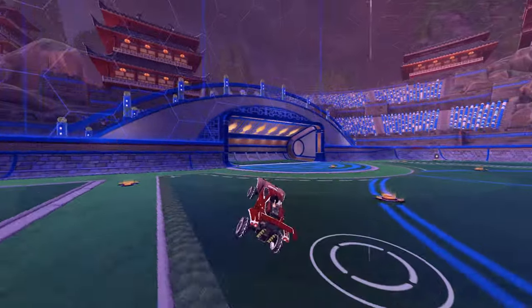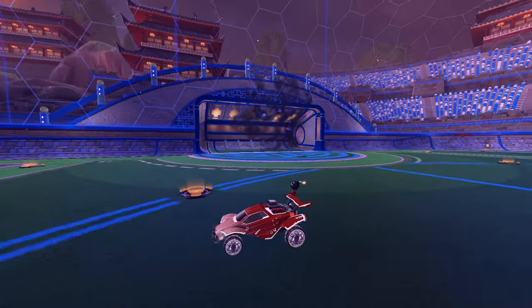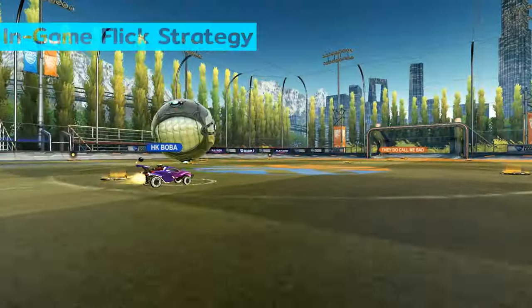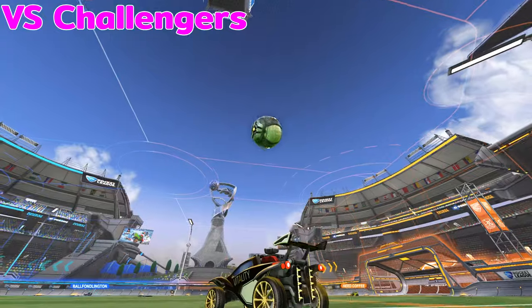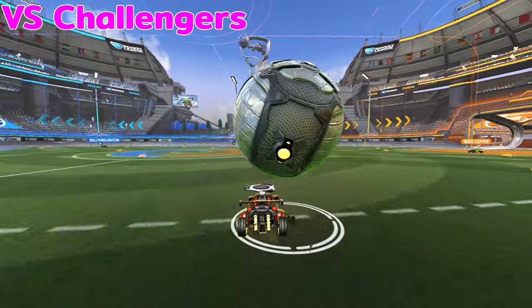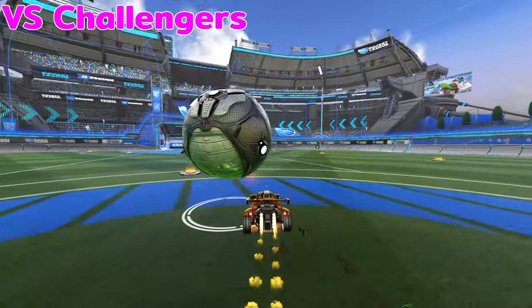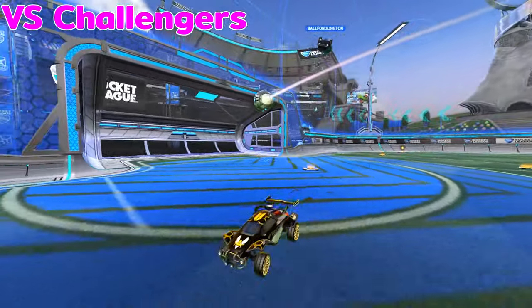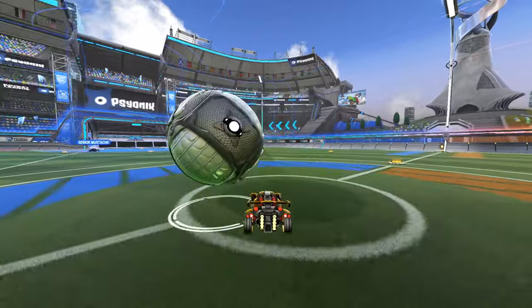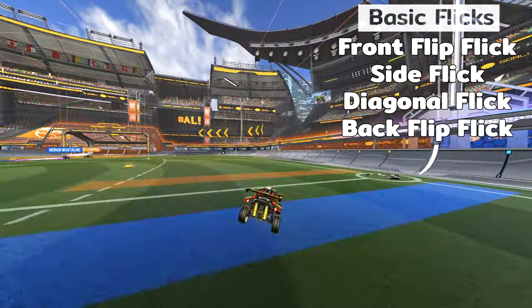Now that we know how to dribble and flick, it's time for the most important part: when should we be using them in a match? As talked about in orientation, flicking is going to be your number one weapon to beat challengers. Simply start your dribble at an angle so you can actually see your opponent, and as they challenge, time your flick to pop it over them. You'll want to pick your flick based on where the ball is touching your car — that's why it's important to know all the basic flicks so you can threaten a flick at any time.